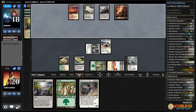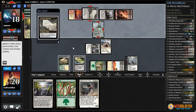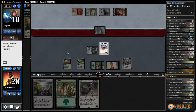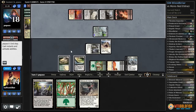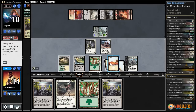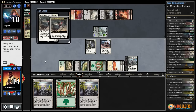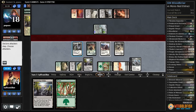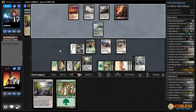Opponent has Hanweir Battlements and Reality Smasher — they even get to pump it up. They're still going to have to deal with our Bruna over the long haul though. Opponent gets in for six, we drop to 14. We slam Bruna, get back Duskwatch Recruiter, play Evolving Wilds, get in with Thraben Inspector, and pass the turn to see what our opponent has.